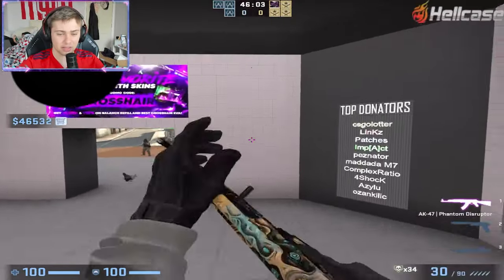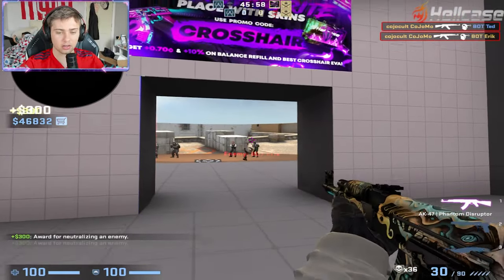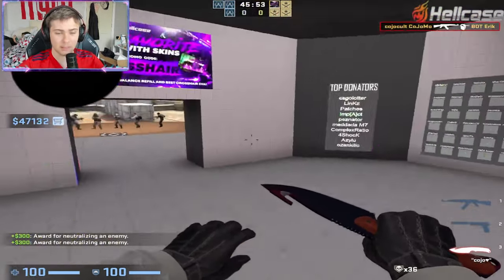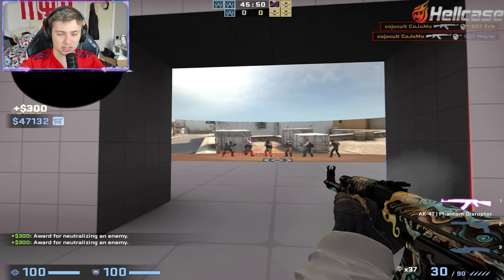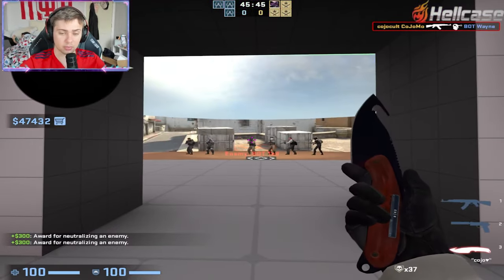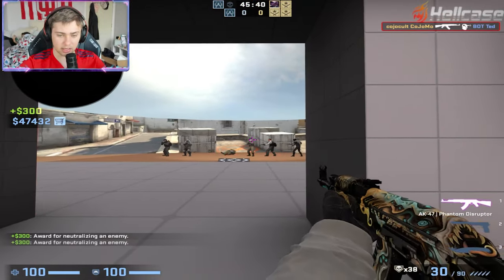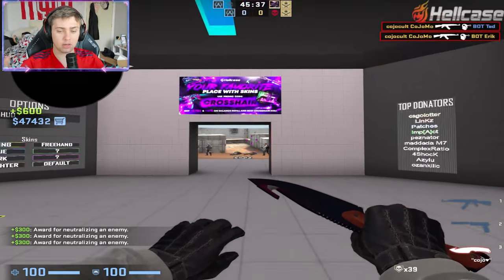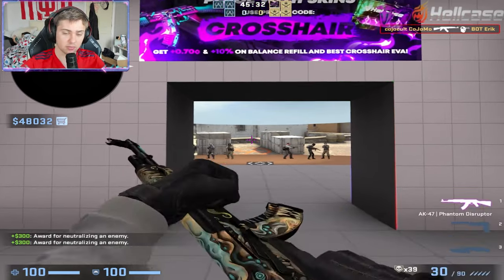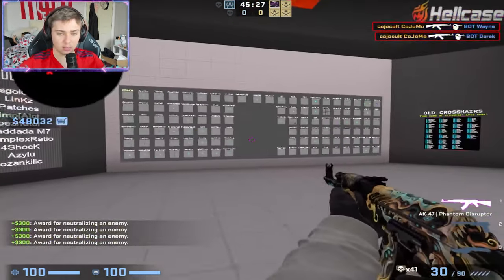Don't use something like this where there's a lot going on, where the outer ring is running around. One, you're going to look like a noob because it's like the default crosshair when you load the game for the first time. And two, there's just too much going on — it distracts you from what the crosshair's true purpose is. Your crosshair is marking the center of your screen. Don't get too fancy with it because all it is doing is marking the center of your screen where bullets are going to go. The point of the crosshair isn't for your eyeballs to look at it necessarily — you're supposed to look past it.